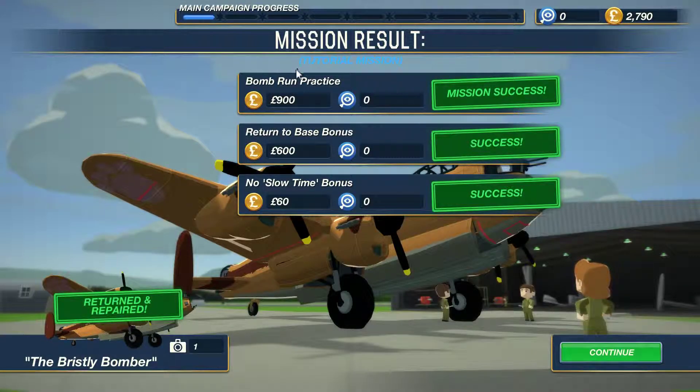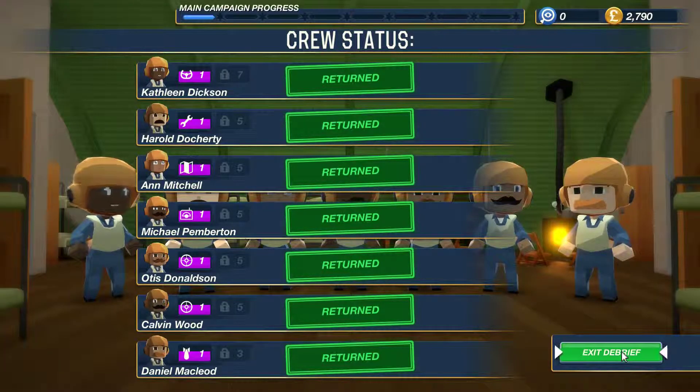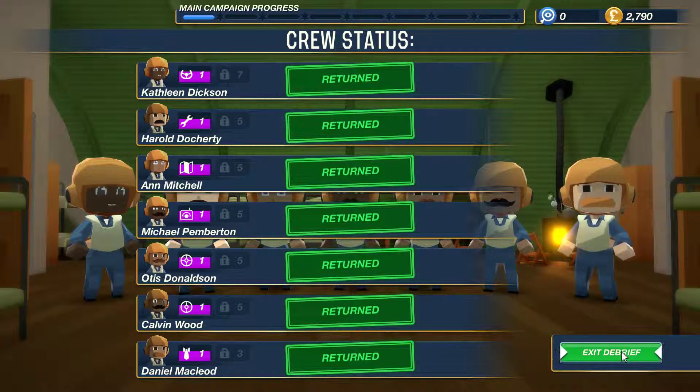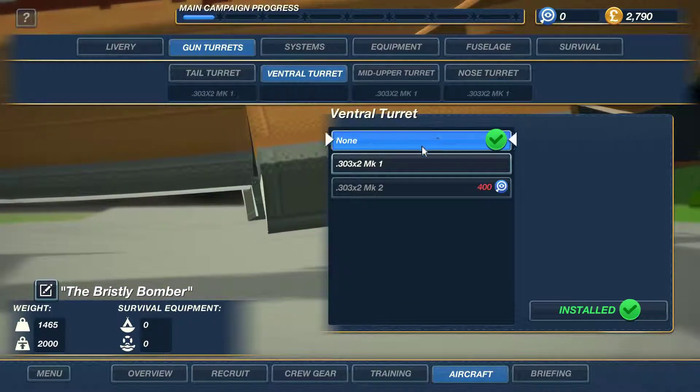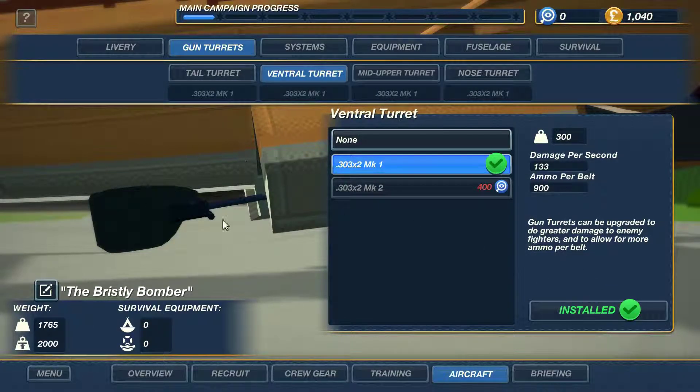Mission results - we're going back to a new mission. Now we've earned some money in the tutorial mission we've got to upgrade our planes. We're going to go to the ventral turret. We can stick our mechanic in here for a bit more damage output or we can swap our gunners round for a better position to shoot down the enemy fighters. There's not a lot of other things going on so we're going to have another mission in the briefings.